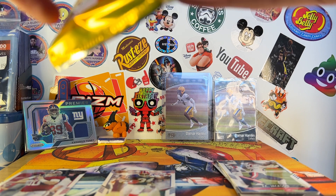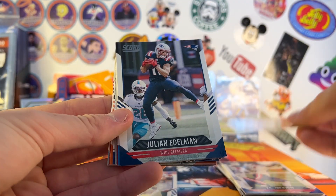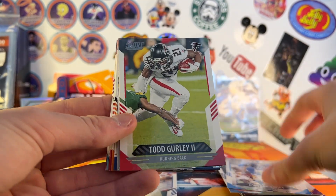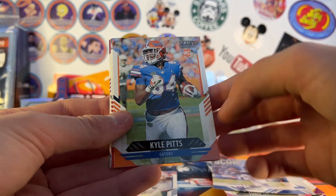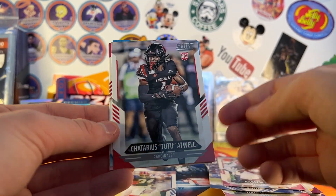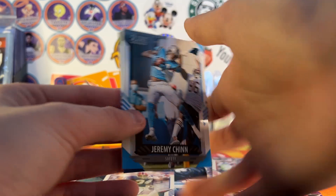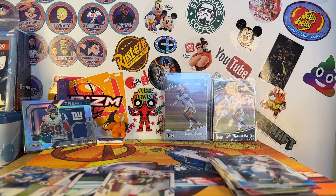Pack two: Chase Young, Edelman, DeAndre Swift, Todd Gurley, Game Face LT, Score Team. Nice Kyle Pitts Score rookie, Rakeem Boyd rookie, Tutu Atwell, Jeremy Chinn, Nick Bosa, and Noah Fant. Probably halfway through this box — I'll pause to sleeve everything up.